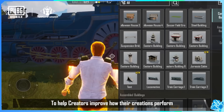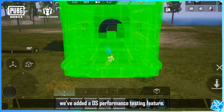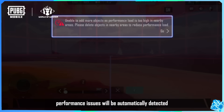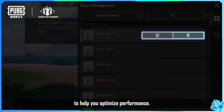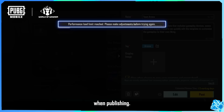To help creators improve how their creations perform, we've added a DS Performance Testing feature. When playtesting your creation, performance issues will be automatically detected and shown in the Log Management UI to help you optimize performance. At the same time, you will be notified of performance issues when publishing.